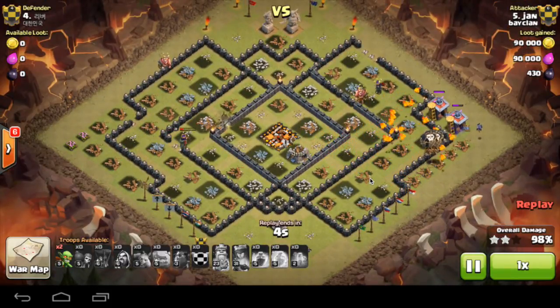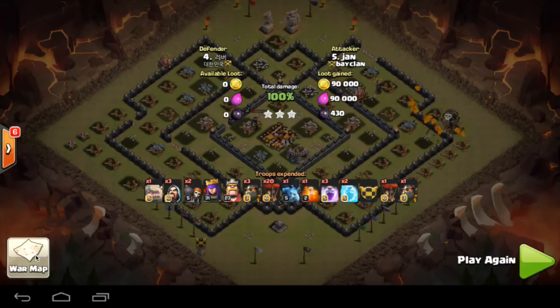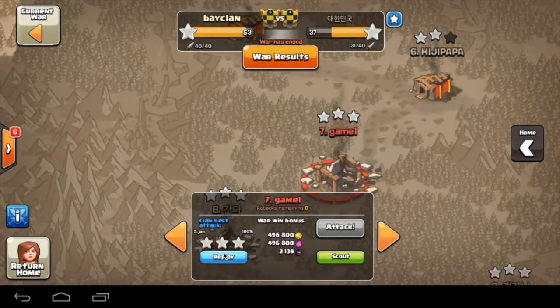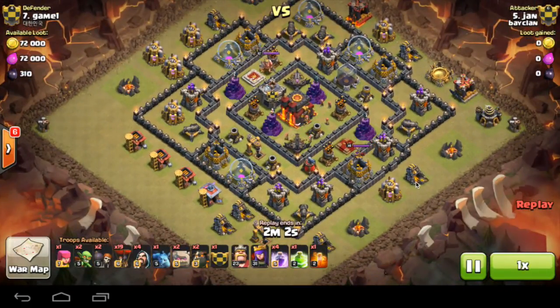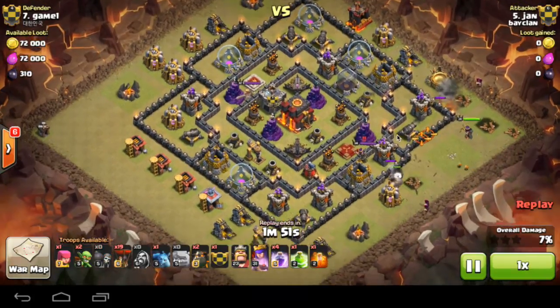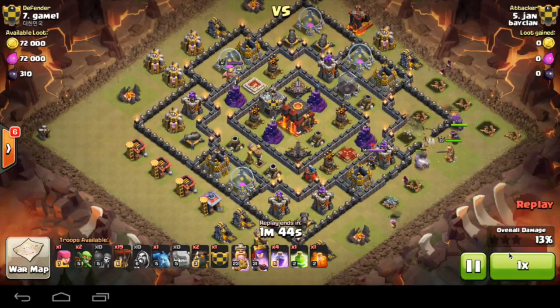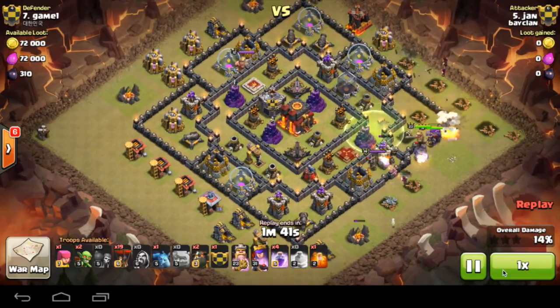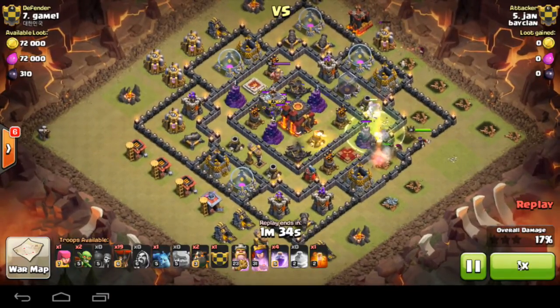I'll probably just show you another raid on a Town Hall 10 — it isn't a great Town Hall 10 so I won't commentate over it, I'll just put music in the background and speed through it. It's not the same strategy exactly, but it's the same idea — it's a GoLavaLoon strategy. Thanks for watching guys. If you enjoyed the video, please leave a like, subscribe, share the video — it will help a lot. That's it from me. Look forward to my next video, which will be my Road to Titan — I did hit Master League finally, so I'll show you that in my next episode. Peace.